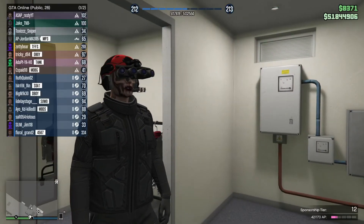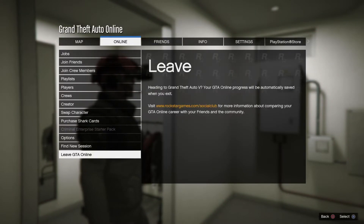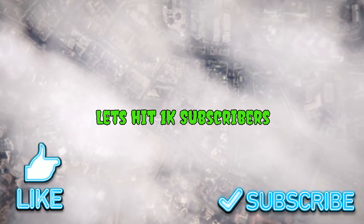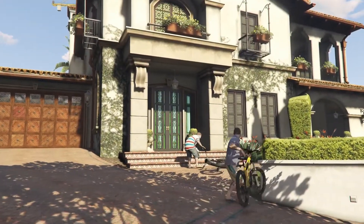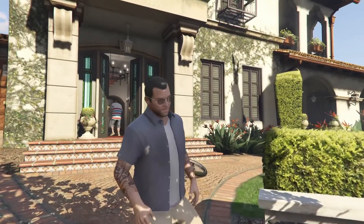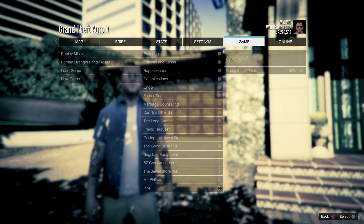Now let's get right into the glitch. You want to load up into the game as your first character. We started at 50.8, now I'm at 51.8. Once you load in, go to Options → Online → Leave GTA Online. At that point, accept the prompt — it's going to bring you into Story Mode. Remember we were at 50 mil, now we're at 51.8. We went from our first character, left the online session, and loaded into Story Mode.